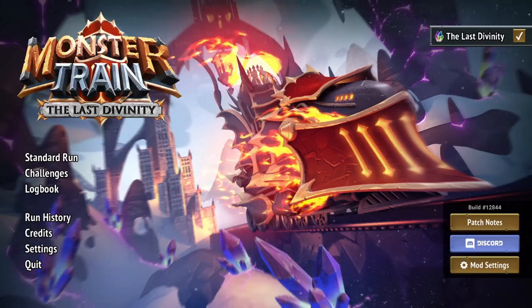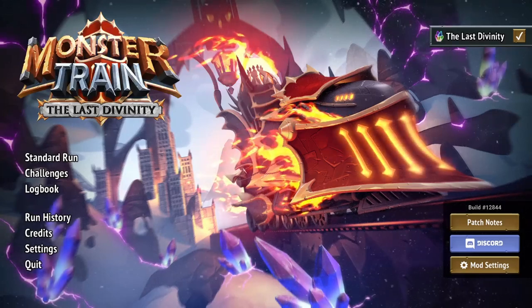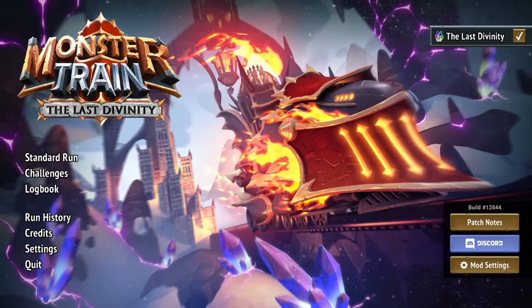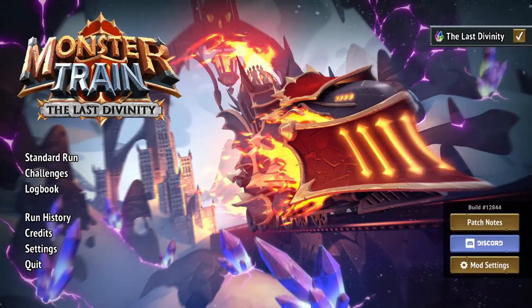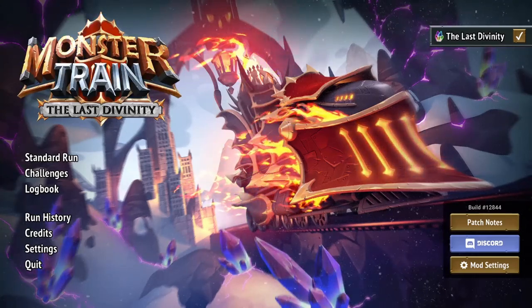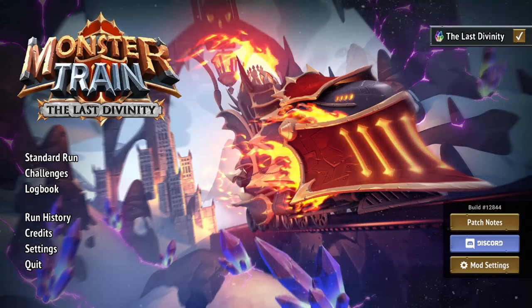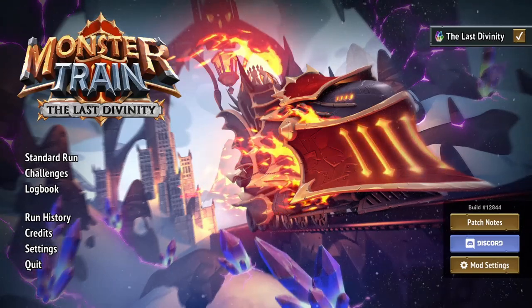One thing to note is that if you're doing an infinite draw you do need some way to actually win the game. This is easiest in something like Stygian where you can get an infinite amount of encants. Otherwise you need a way to draw a zero ember source of damage, or have an artifact that deals damage as you do all these draw combos. Alright, with that let's go ahead and start looking at these different infinites.